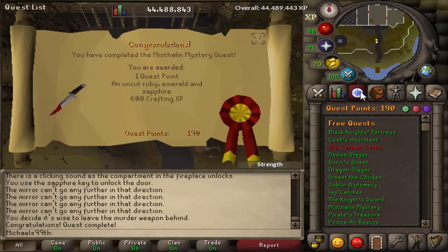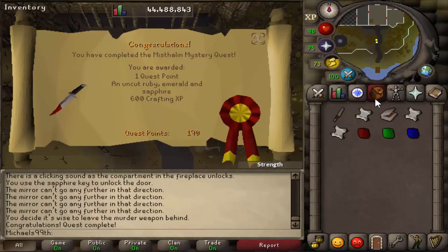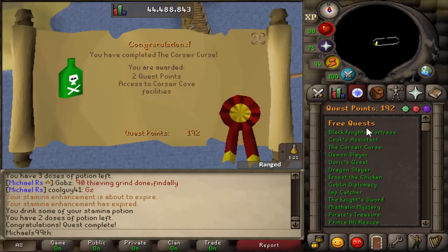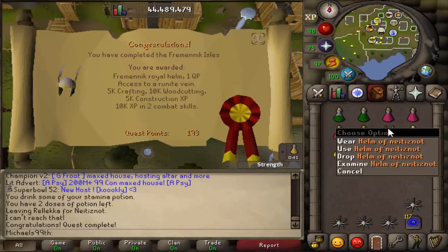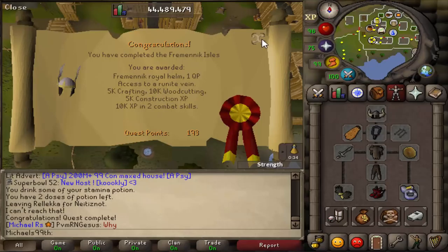Just finished the Mistletoe and Wine quest — this was actually a holiday event once, about a year ago. Back then I did it on nine accounts and it took me more than an hour; now on one account it's around 10 minutes, really good for one quest point. I'm at 190 now, only 10 left. Just completed Corsair Curse for the last two quest points from the free-to-play list, so I need 8 more from member quests.